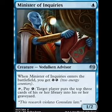At number nine I've got Minister of Increase. By tapping this card and paying one energy, you can force your opponent to take the top three cards from their library and put them to the graveyard. I don't play mill decks too often, but this guy really makes me want to try it again.